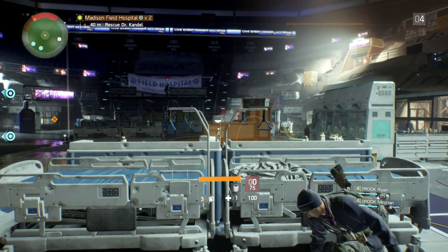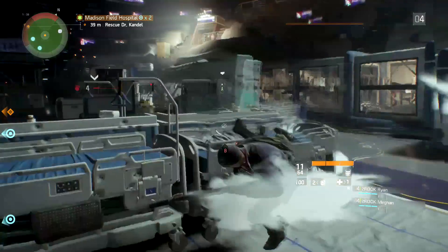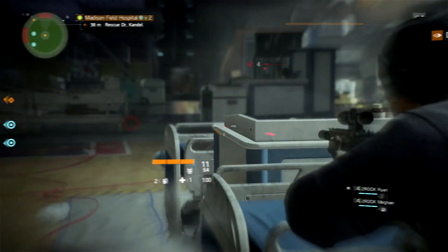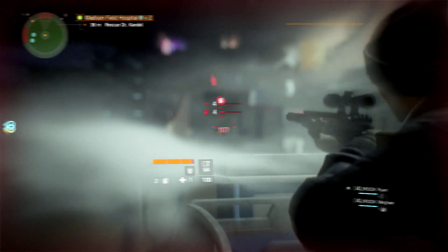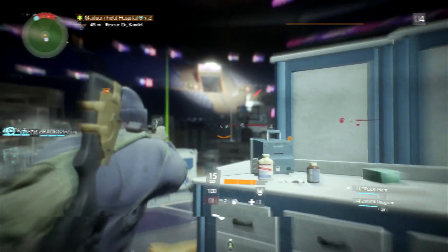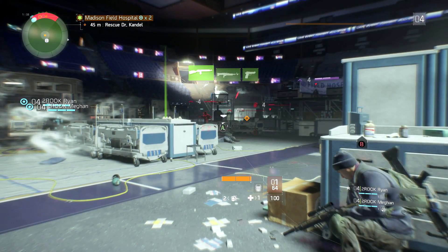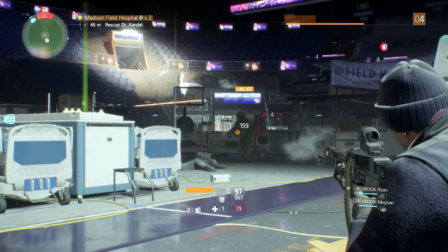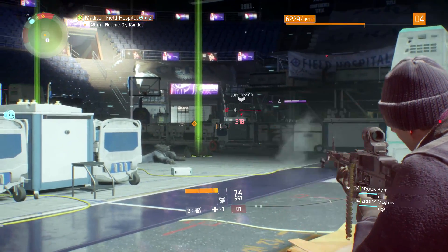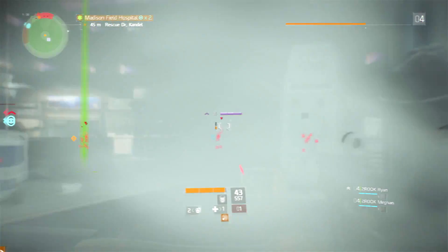Moving up. Gonna throw another nade at him. Oh god, another flash bang on me. I feel like Rambo right now. Oh god, there's so much stuff being thrown at me. Oh, they're all up top, by the way. Oh, there's a few down here on the ground right in front of us. Yeah, I'm busting out the M62. Oh god, there's a guy — the yellow guy? Who's that yellow guy? Or purple — it's two purples. I just pistol'd the guy.